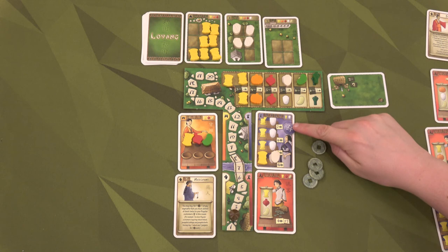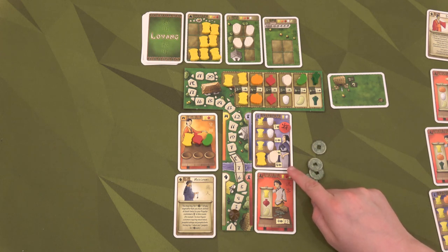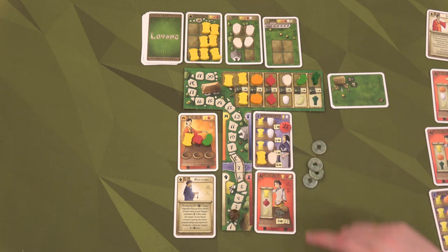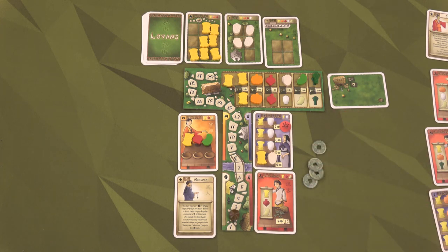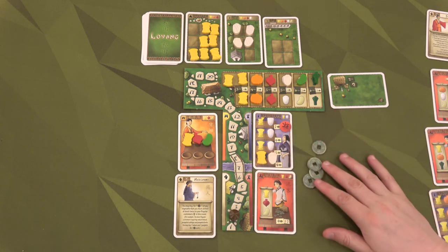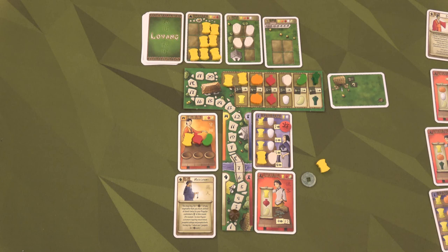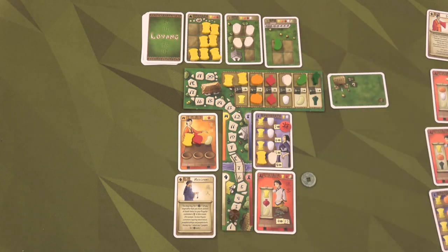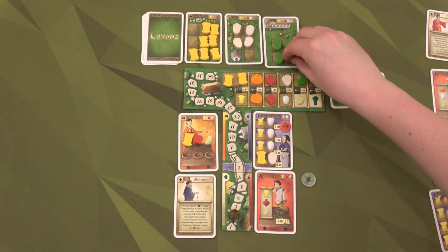The first thing we're going to do is make this customer happy because we need money — that gets us four bucks. Something I forgot to do last round: I should have flipped this customer over to red because we did not give her what she wanted last round. So she's unhappy, and if I didn't supply her this round I'd have to pay two bucks. But since I did, I don't have to worry. Now I'll use three bucks to purchase wheat, then trade it via the marketplace for a bean and immediately plant it.